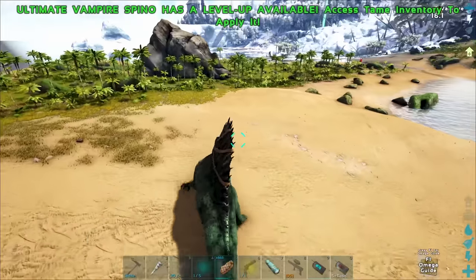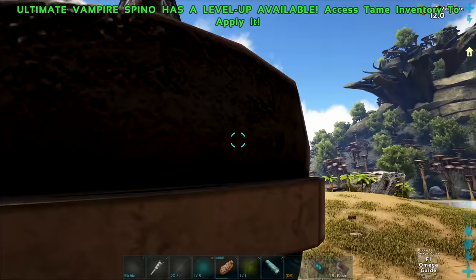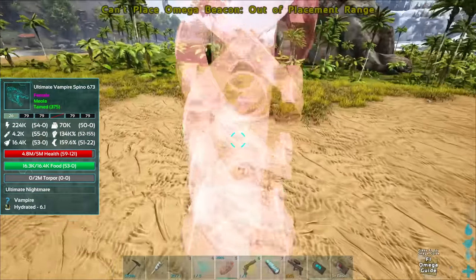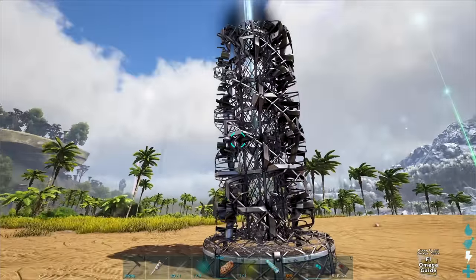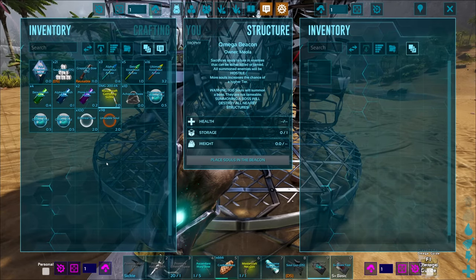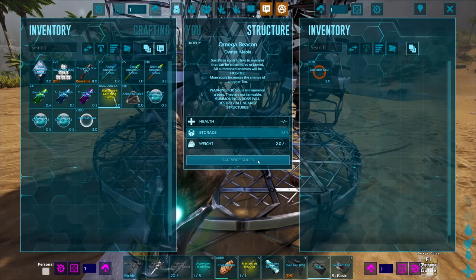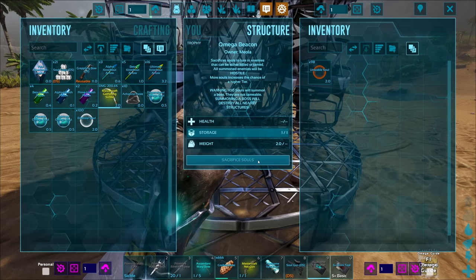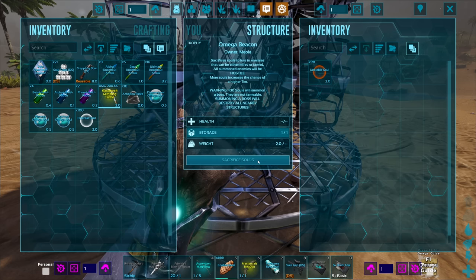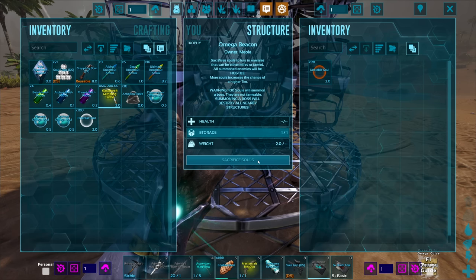Actually, this might be a really good boss fighting location. My base is up there so it's not in danger, and I can get back quickly if needed. This looks different to what it looked like last time I played this mod — kind of nice. So if I place the beacon here and sacrifice — I don't know if this is going to spawn a boss... sacrificed souls to lure in enemies that can be killed or tamed. 100 souls will summon a boss.